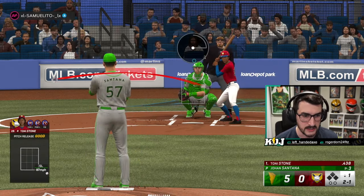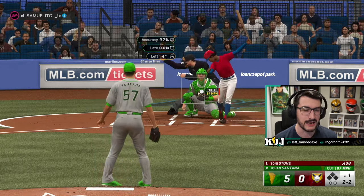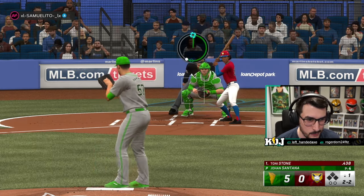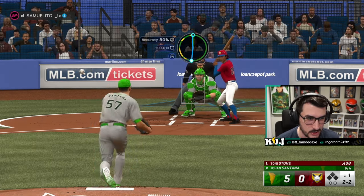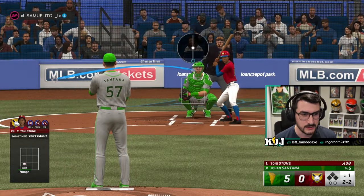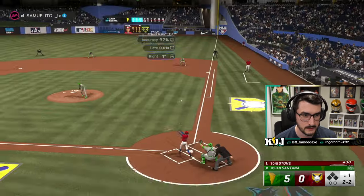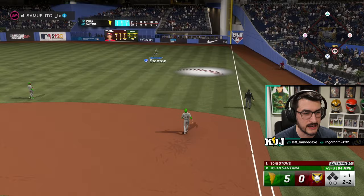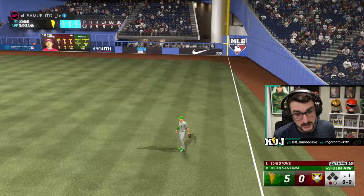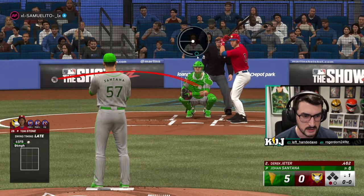It's two and two. Everybody's still getting used to it. Go back to this cutter inside. Johan against a righty — we're living inside until we get to two strikes, and then we're throwing this devastating circle change way out in front. Tony Stone's a little tiny, so let's change the eye level, let's throw it up. It wasn't a strikeout like I hoped, but we got one out. Look at that weak contact. We threw a few more pitches than I would have liked — six pitches in the at-bat is a lot, especially in a three-inning event, but we'll live with it.